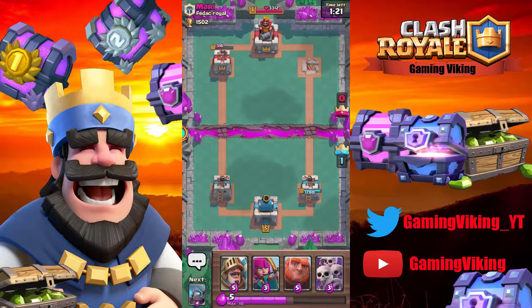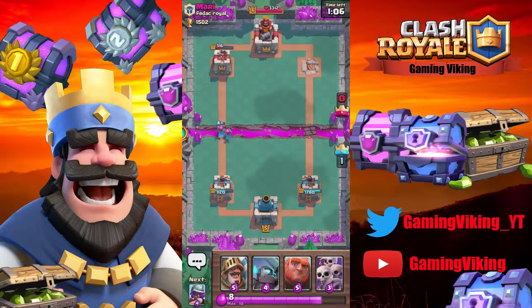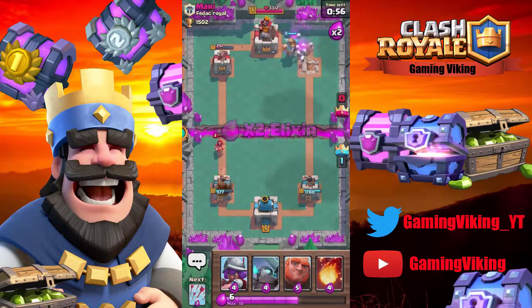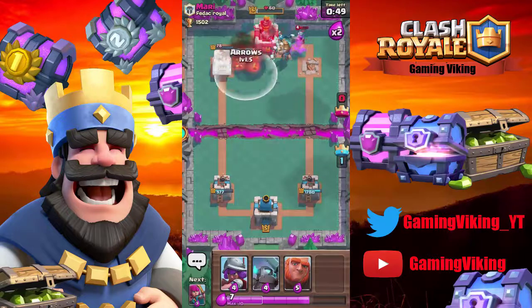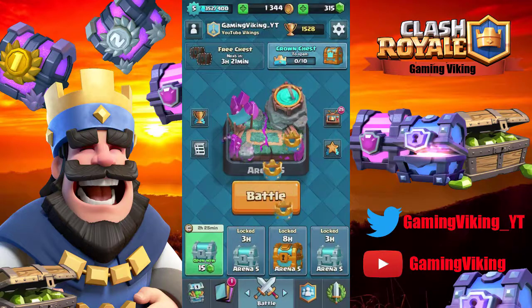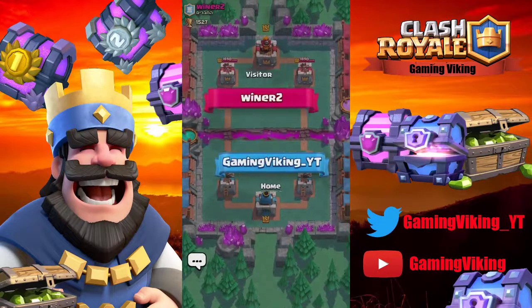This deck is looking pretty strong right now. I don't think the archers will be able to stop the balloon from getting at least one hit off. The balloon got one hit off — not too big of a deal. Going to do a fast push here on the right: prince, skeleton army. He used his wizard on the left so he might not be able to stop our skeleton army. Let's go into fireball — and we got his King tower. Good game and well played. Okay, level 5 — back to him.